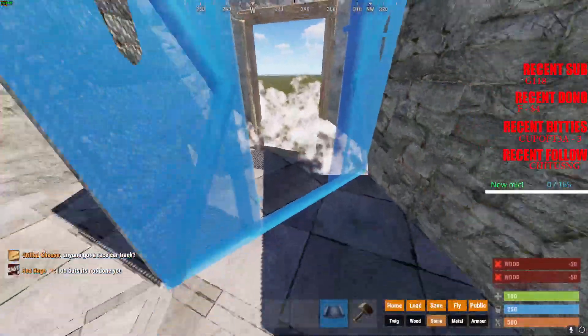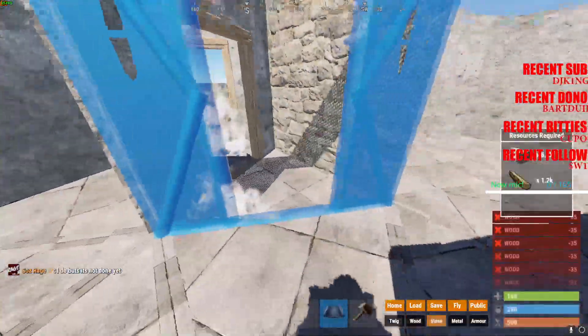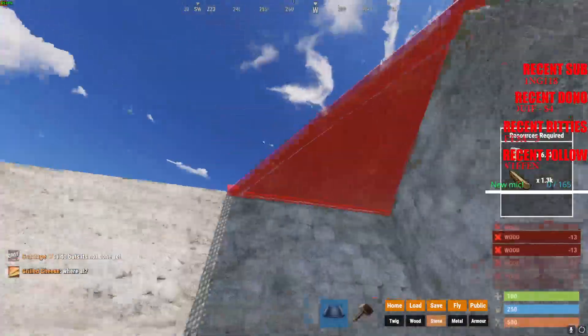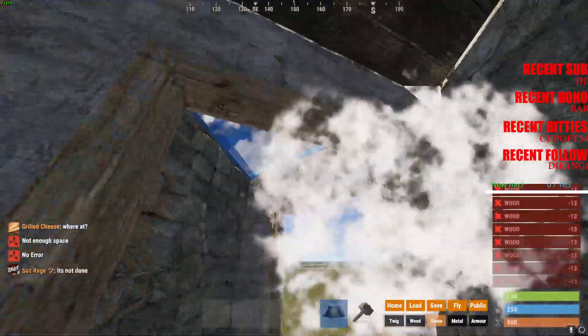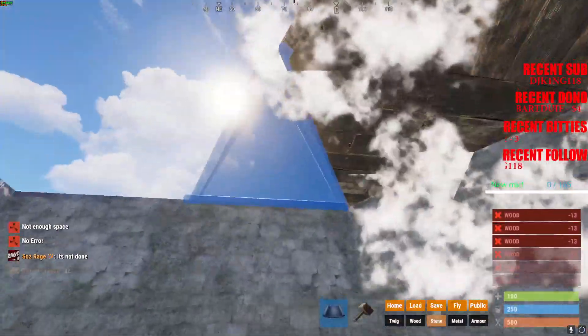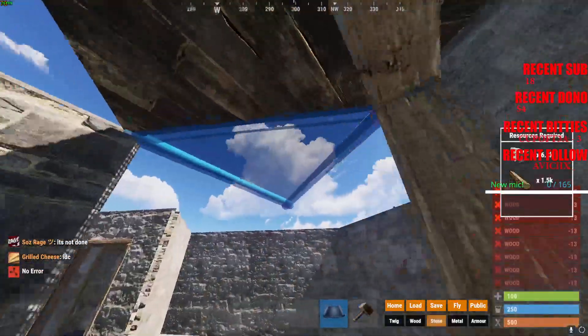Do doorways, then triangle up the whole thing. Make sure you do the doorways — do not forget them, even I forget them sometimes. Just make sure you double check.